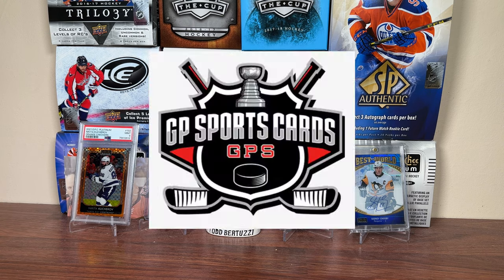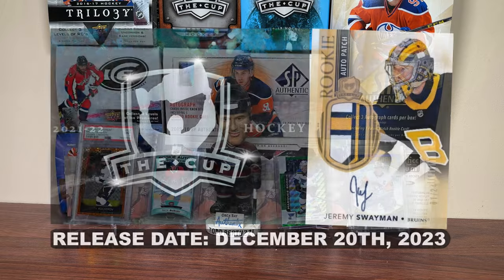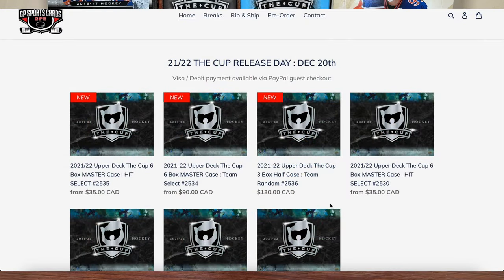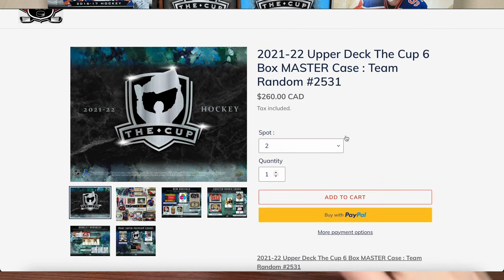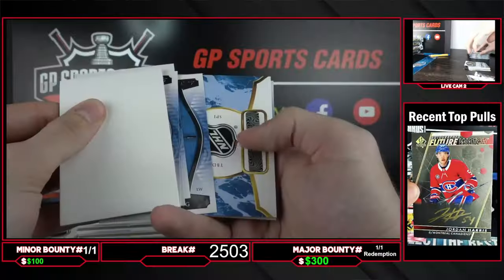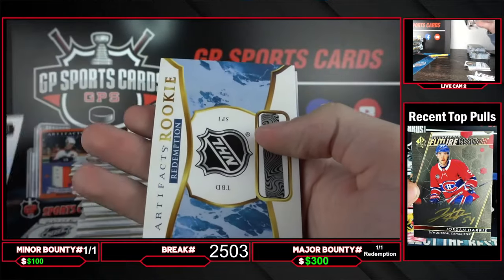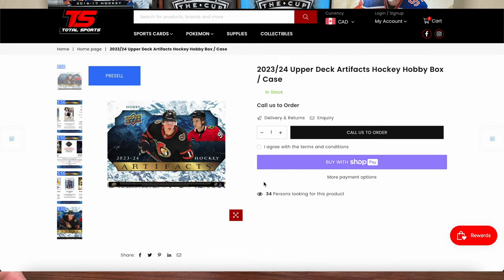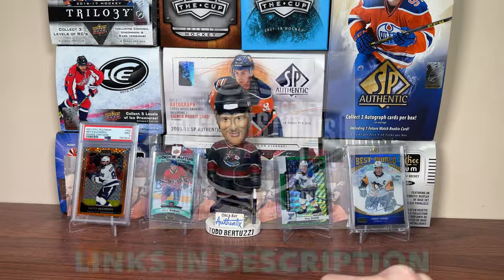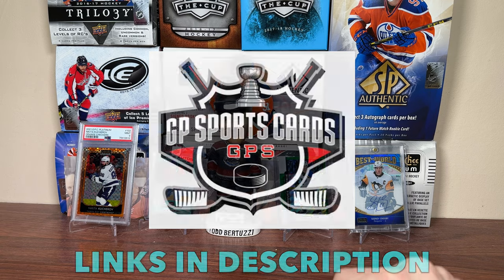This video is sponsored by GP Sports Cards. With the biggest one of the year, 21-22 Upper Deck Cup coming out this Wednesday, December 20th, GP has a ton of breaks available featuring 3-box half-case options, 6-box hit select, team select and team random options with multiple waves of breaks. Be sure to check out gpsportscard.com. GP will be live all day Wednesday, December 20th. Also if you're looking to order personal boxes, check out totalsportstyle.com.